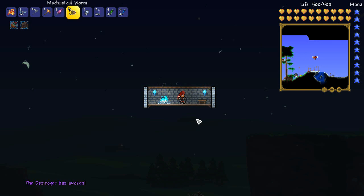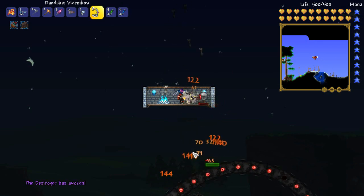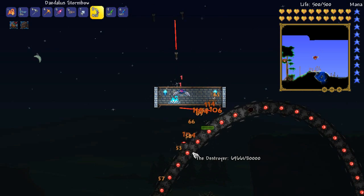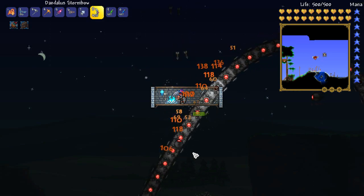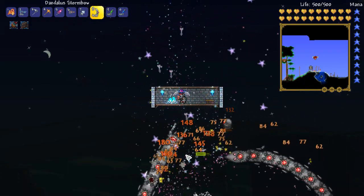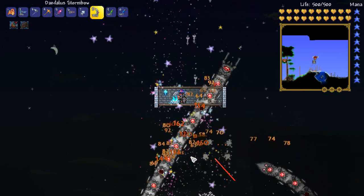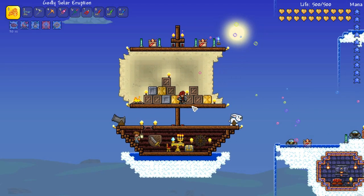Night time is here so let's get the fight started. You can see the Destroyer on the mini-map — it's trying to fly up here. Occasionally it might get this high, but most of the time it's going to miss you, or you can easily step out of its way. The storm bow is doing a really nice job against the probes and the Destroyer itself. If you've made holy arrows — made from simple things from the Hallow biome — you can see how quickly it ramps up the damage. All you need is pixie dust, a unicorn horn, and 200 arrows to craft 200 holy arrows.